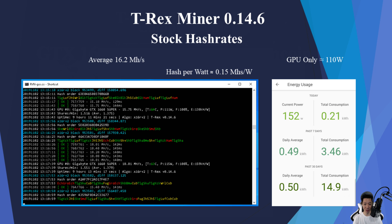Using T-Rex Miner on stock settings I was averaging around 16.2 mega hashes. The whole test bench was pulling around 152 watts, so the GPU itself was only pulling around 110 watts, and the average hash per watt is about 0.15 mega hashes per watt.